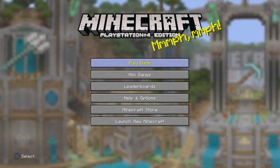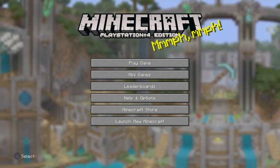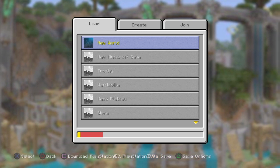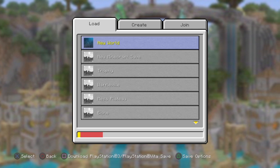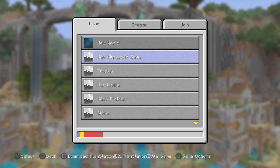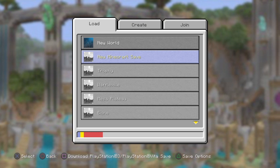So as you can see, this is the old Minecraft. It's got the same things: Minigames, Play Game, Load, Create, Join, and all that. These are the worlds I've made — old worlds I used to have that I transferred over.